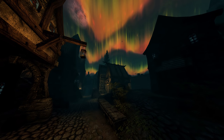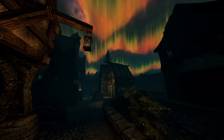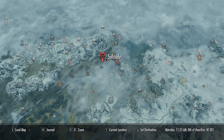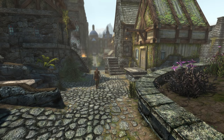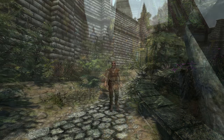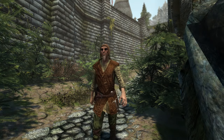First, we'll need to make our way to the capital city of Skyrim, Solitude, which can be found up on the northern edge of the map. Once here, we'll want to wander the streets until we run into this man, Dervenin. When you do, speak to him.